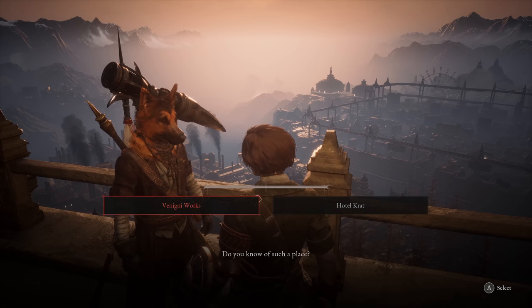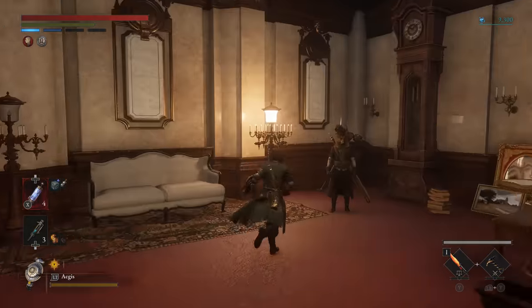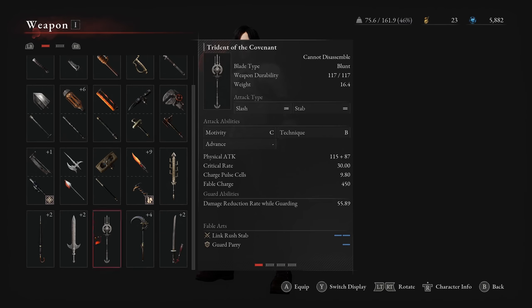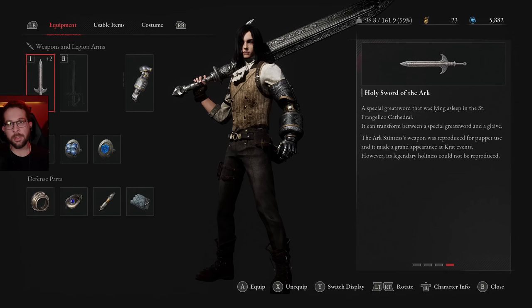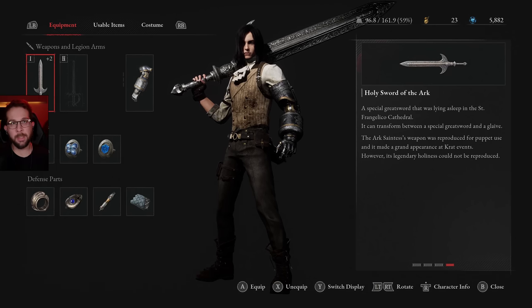If you tell this guy about the hotel after you beat the boss of this area, he's going to go back to the hotel and be a little easier to access. Unlike the regular weapons, the boss weapons cannot be modified by their blades and handles. Now here are some of my personal favorite boss weapons towards the start to mid game.